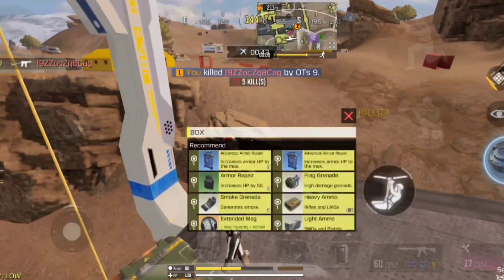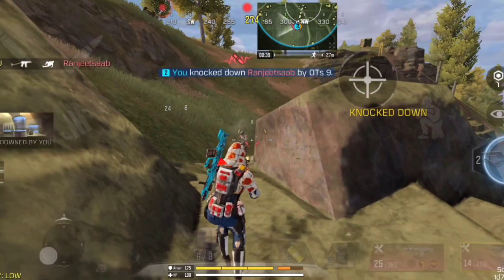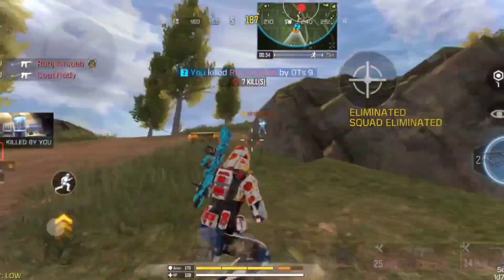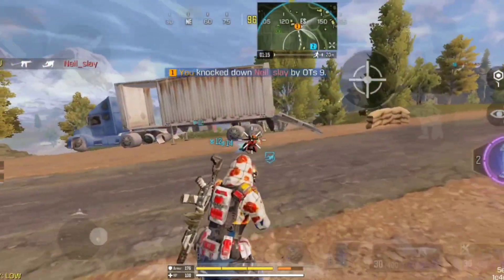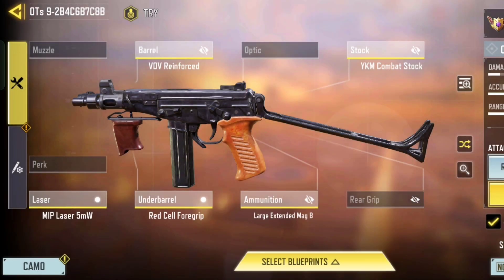The OTS-9 is the best SMG to counter shotgun players because it has lower sprint-to-fire delay and the hip-fire accuracy is superb. Overall, the OTS-9 submachine gun is designed for close quarters gunfights, but it has worse range than other SMGs. However, its low recoil and solid handling still make it a great choice for Battle Royale. Here is the best build for OTS-9 in Battle Royale.